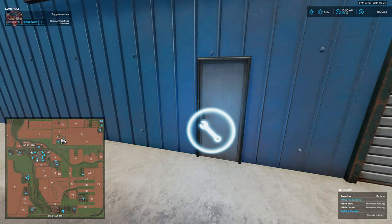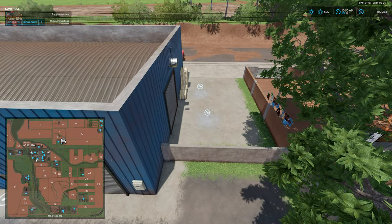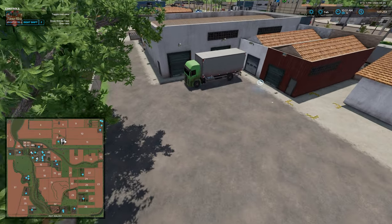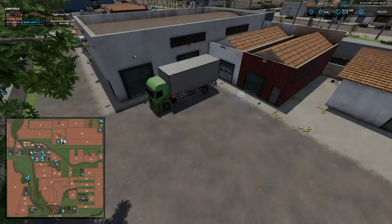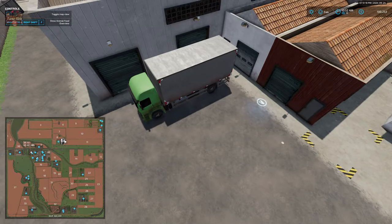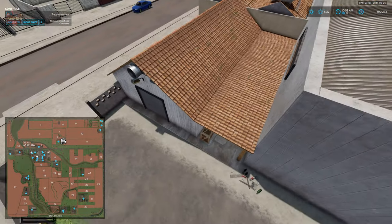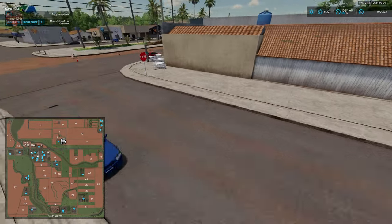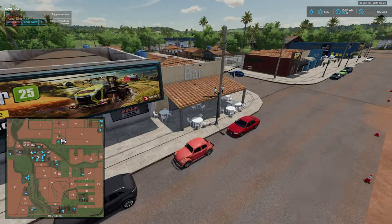Here is our spinnery, with our spawn point, interactive icon, and dump point for pallets and inputs. Right behind that we also have our tailor shop, with its dump point and clothing spawn point.